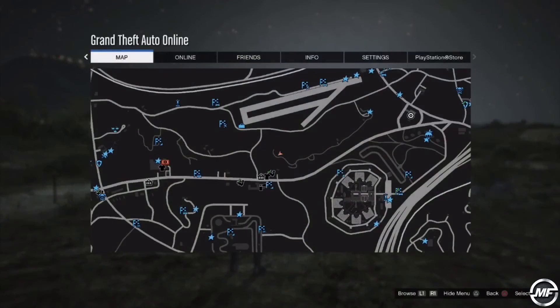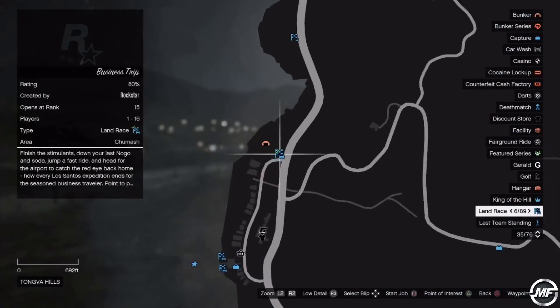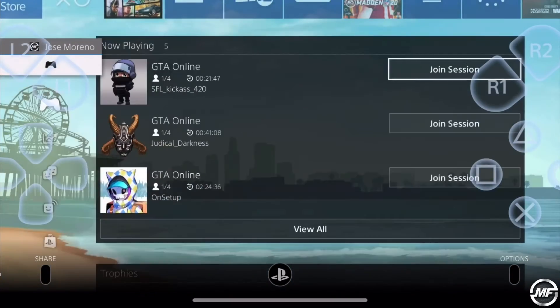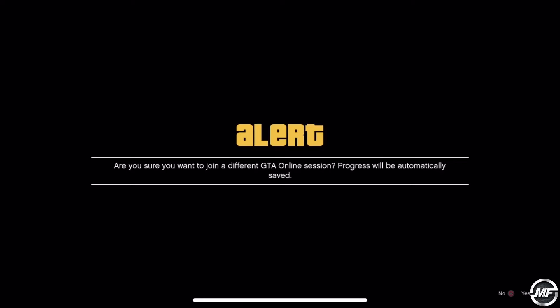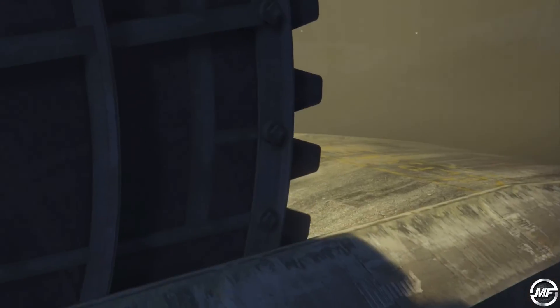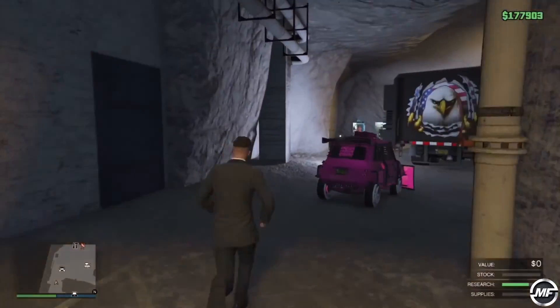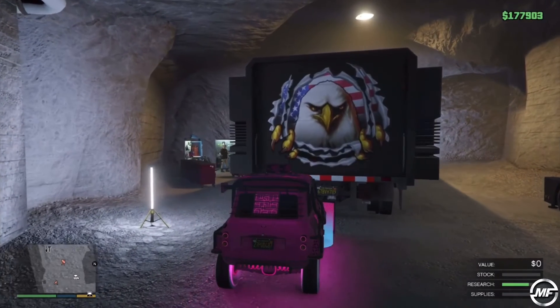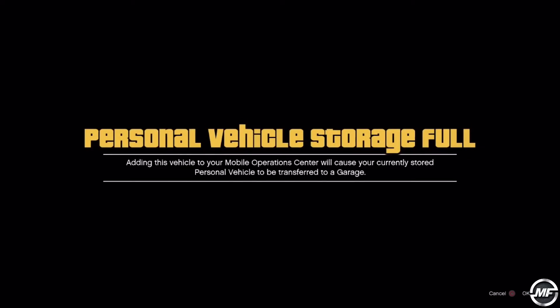It should take you out of the car automatically and you'll spawn outside. Open the map, choose an activity or job nearest your bunker, accept the job, join somebody's session with a different targeting mode — accept the first alert and cancel the second one. Go to the bunker and get on the car. Notice the license plate changed — the LG's plate was transferred to the ECs. Press the right D-pad, personal vehicle storage full, and go inside the MOC.